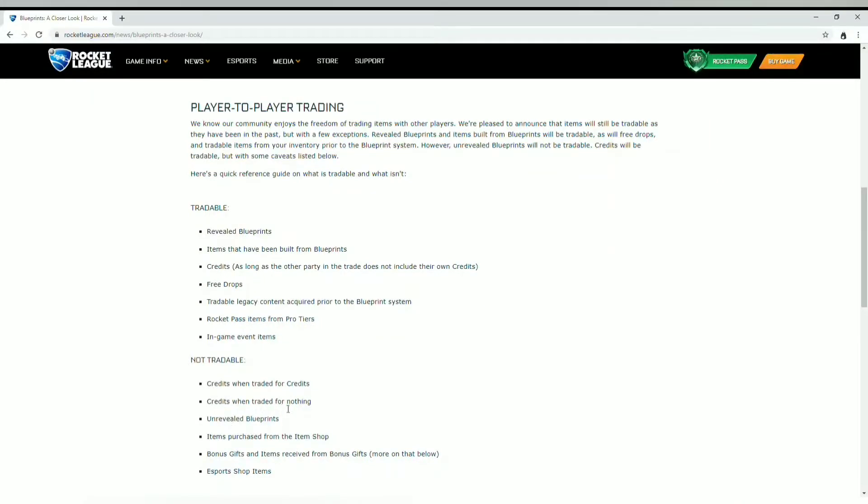Things that are NOT tradable include credits traded straight for credits — like, why would you give someone two credits for one credit? You can't trade credits for nothing; you have to include an item, kind of like how keys work on Xbox where you can't just give someone keys without getting a crate or something in return.